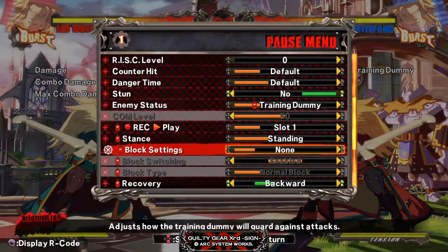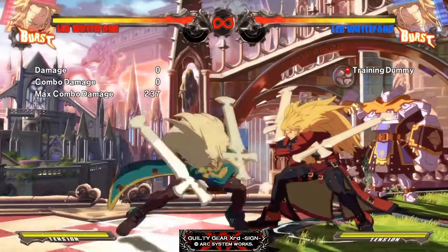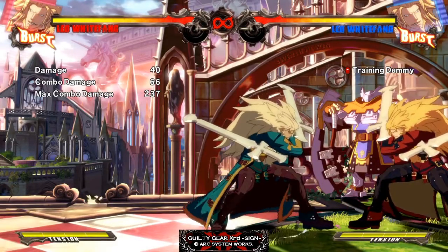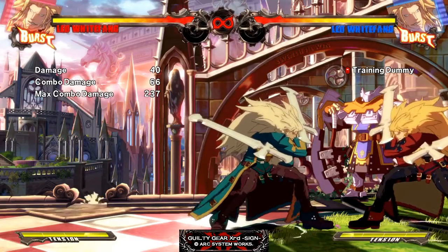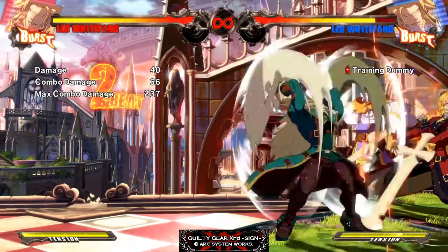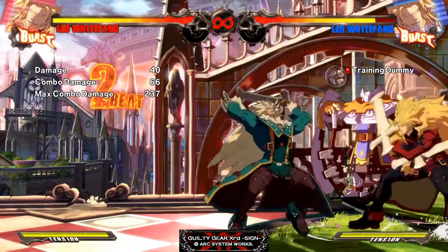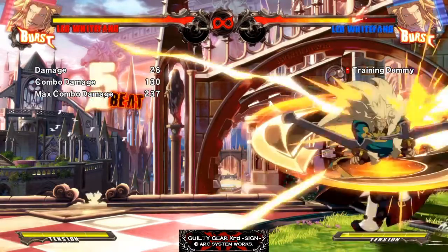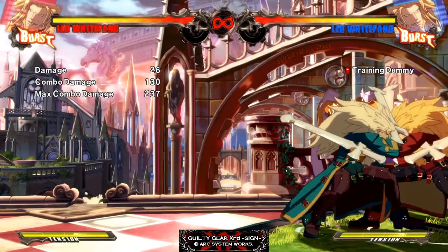Crouching S used to have proration on it — it had 90% proration, which means it used to make combos do 10% less damage after Crouching S. Now it doesn't, so combos will do about 10% more damage than they did in 1.0, which is nice.